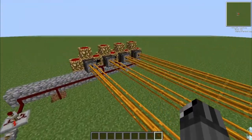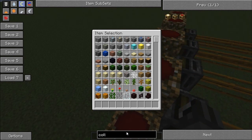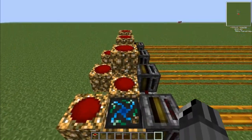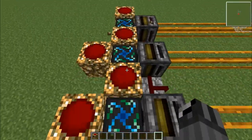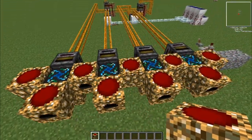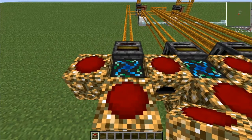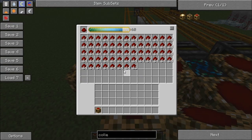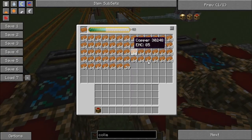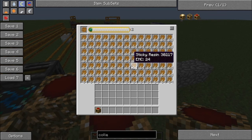So what this machine does is there are certain items that you need for an electronic circuit, and all of these four items are in these four mini power flowers. So we have redstone, we have iron, we have copper, and we have sticky resin.